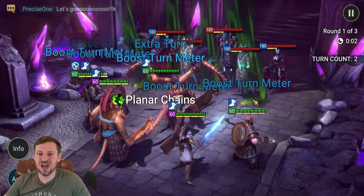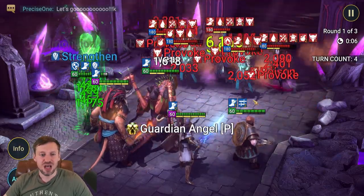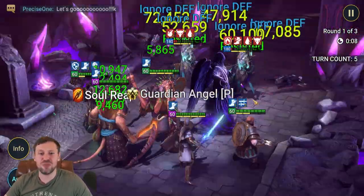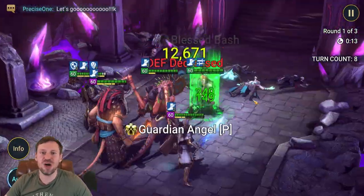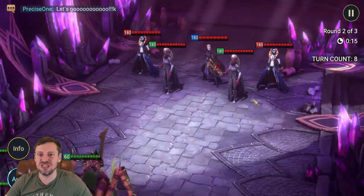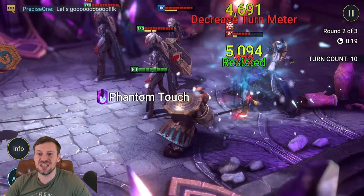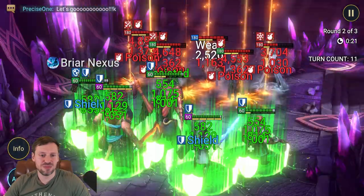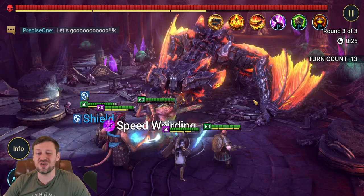Necmo comes in first and boosts our turn meter and slows the enemy. Liores is basically wiping the waves really fast. Bivald is quite nice because he brings some CC for the waves as well. Gnut does a decent amount of damage on the waves, and look at that — Liores at 23 seconds and he's already past to the boss.